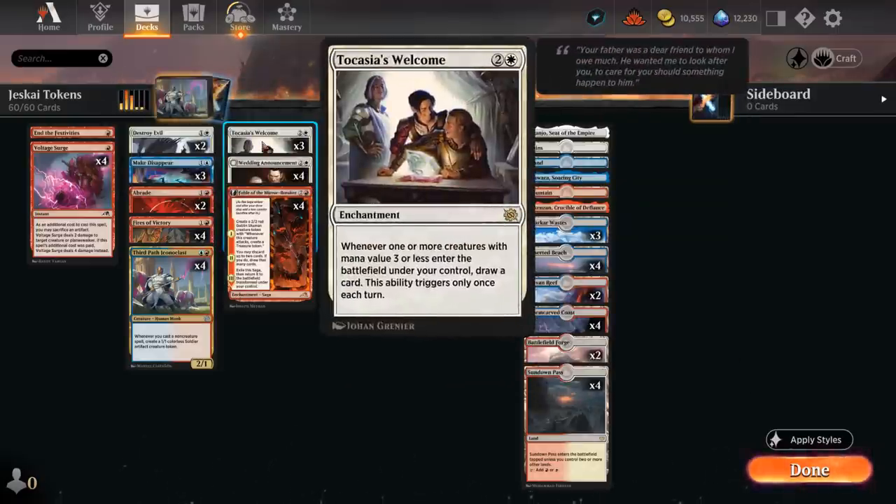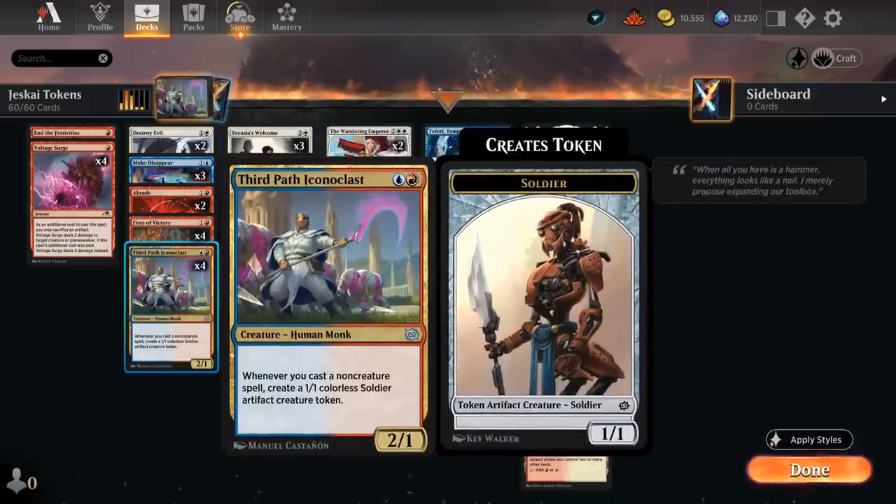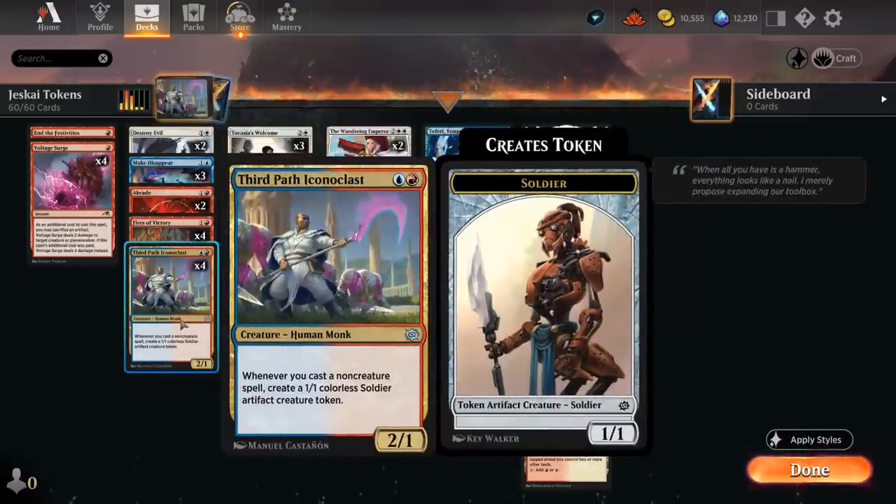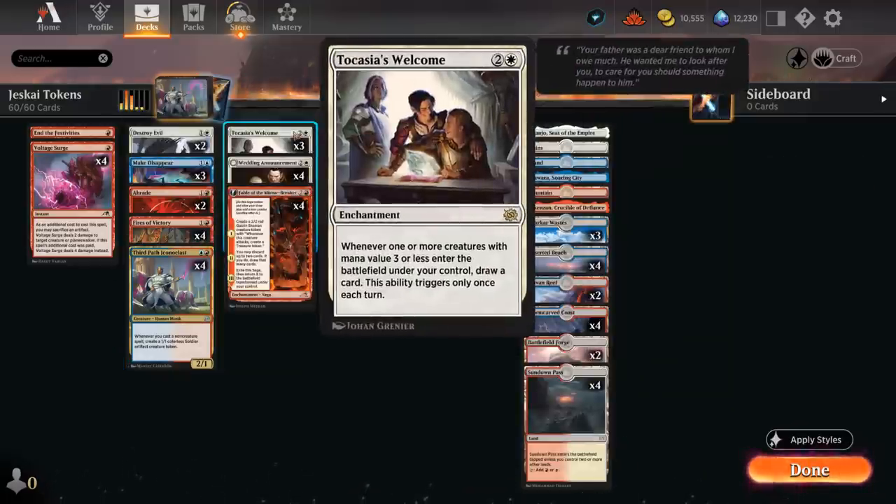Tocasia's Welcome is a three-mana enchantment saying whenever one or more creatures with mana value three or less enter the battlefield under our control, draw a card — and this ability only triggers once each turn. So if we have Welcome in play and Iconoclast, we can trigger Welcome during the opponent's turn by casting any instant to enable Iconoclast, make a soldier, and then draw a card. That's one of the main synergies we're building around.